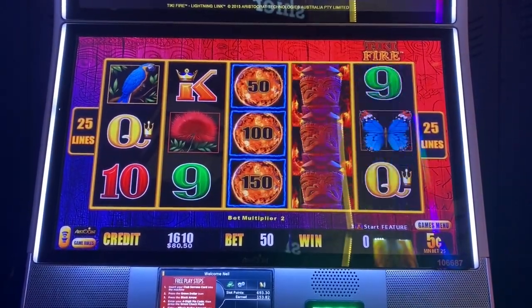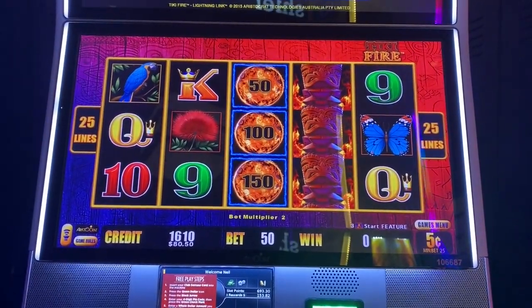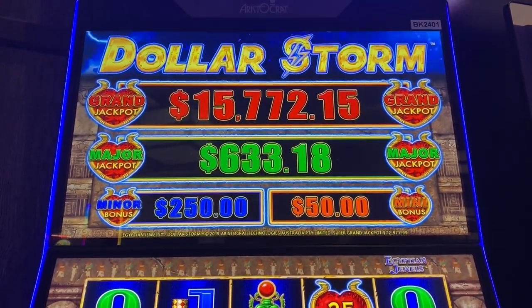Last spin — that's it. That went fast. All right, let's move to game number two. Lightning Link didn't work, we'll try Dollar Storm here. We'll do the same thing — nickels at $2.50.